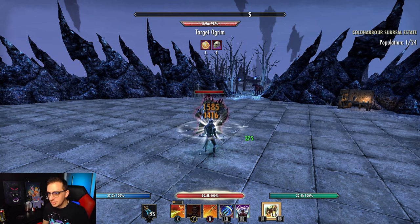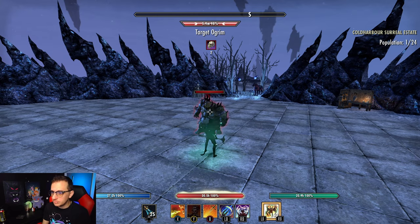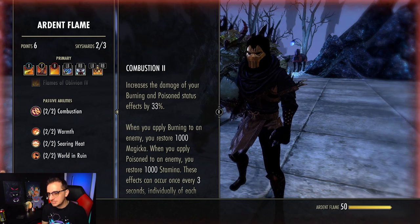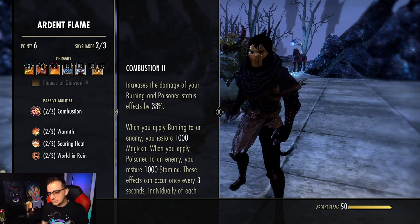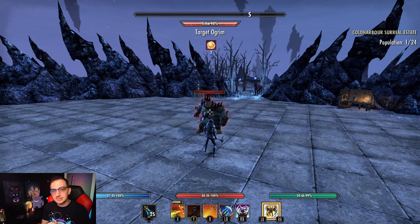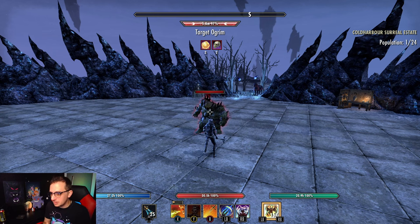You can see on the ogrem here it's applying the Poison status effect as well as Minor Breach from the absorbed Stamina enchantment, and this happens on cooldown with Blade Cloak. We don't have access to Minor Breach elsewhere on the build, so the Stamina Absorb enchantment gives you essentially 5% more damage to whoever you're focusing. The Poison damage is great because of the Combustion passive - on a 3-second cooldown, whenever you apply the Burning or Poison status effect you restore 1000 Magicka or 1000 Stamina respectively. Because Blade Cloak is up at all times, you're constantly applying the Poison status effect every three seconds, so this ability effectively restores almost 10,000 Stamina over its duration.